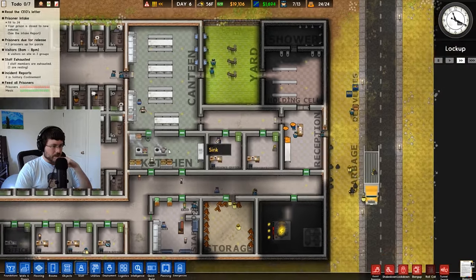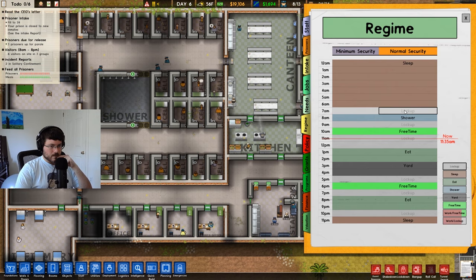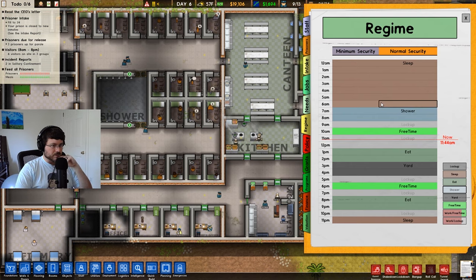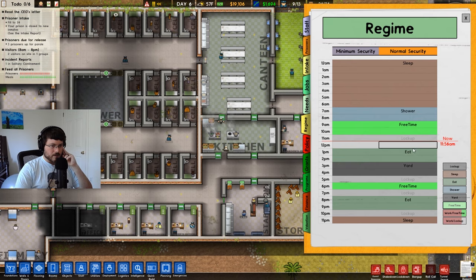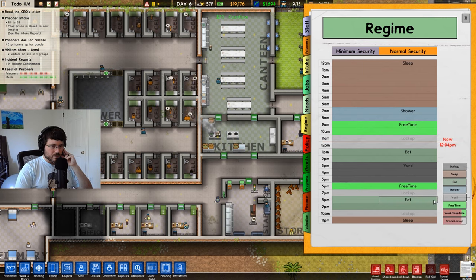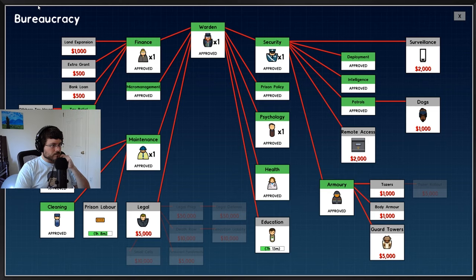I feel like we've got metal detectors in the appropriate spots. Let's take a look at our regimen. Let's give them two hours for the shower. Four people per bench — okay, so we can even take in some more people for that canteen. Let's go free time here, lock up, eat, yard. Let's extend the yard out, a little bit more free time, lock up, eat. When we start getting into education and prison labor, we can adjust that.